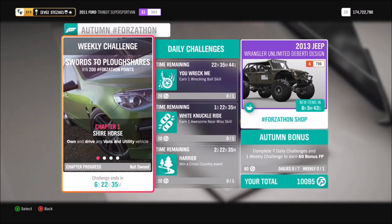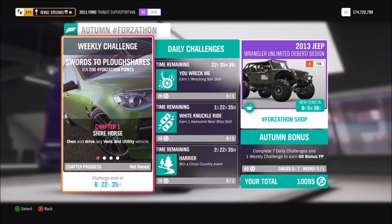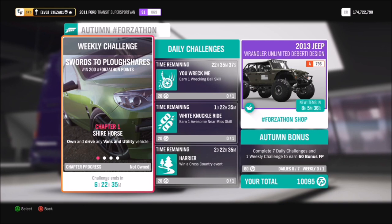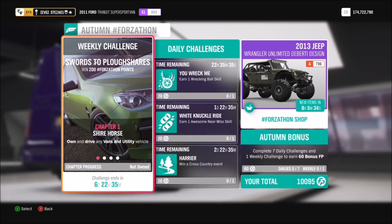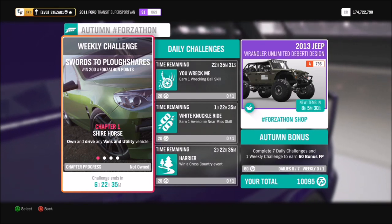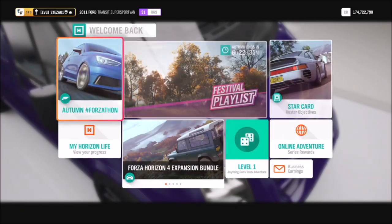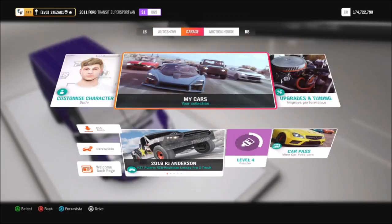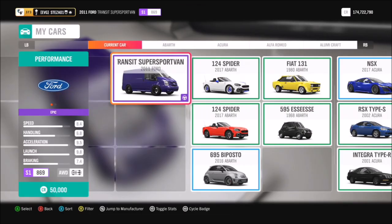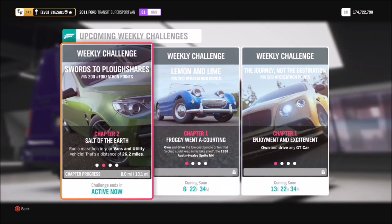This week's one, called Swords to the Ploughshares, wants you to own and drive any vans and utilities vehicle, so all you have to do is filter them and see which ones you've got. For the first couple of challenges I'm going to use the 2011 Ford Transit SuperSport, and for the final one I'm going to be in the 2014 HSV Limited Edition Maloo.